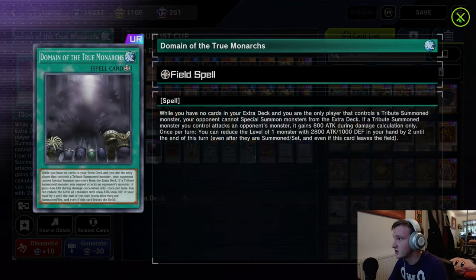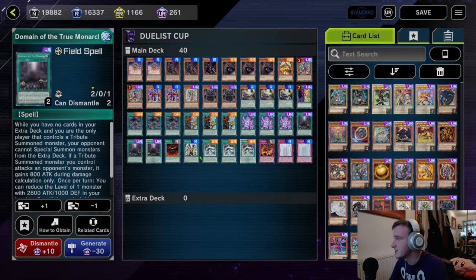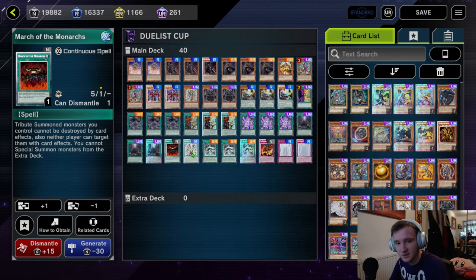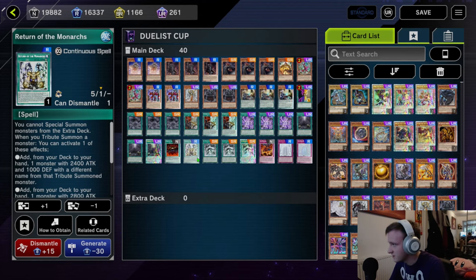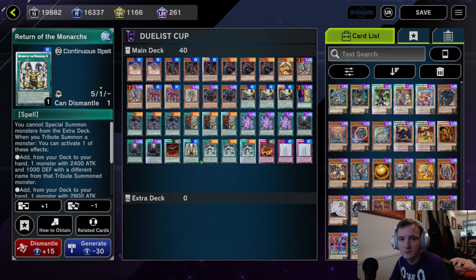We have three Domain of the True Monarchs — this is pretty much mandatory. While you control a tribute summon monster and have no cards in your extra deck, you can lock your opponent out of the extra deck so they can't special summon from it as long as you control a tribute summon monster. Plus you get 800 attack when you attack with a tribute monster, but that doesn't really come up too often. You can also reduce the level of one 2800/1000 monster in your hand by two — which includes the Ogre — so if you really want to tribute summon the Ogre you can if you're desperate. We run one March of the Monarchs, which stops tribute summon monsters from being targeted or destroyed by card effects — insane with a Vanity's Fiend. Return of the Monarchs: whenever you tribute you get to search a Monarch stat line from your deck. It's nice for recursion but I would actually be tempted to cut it.